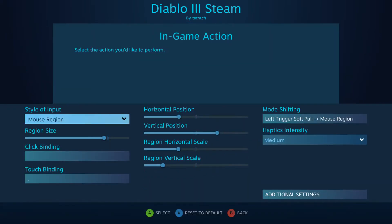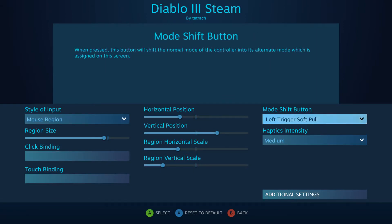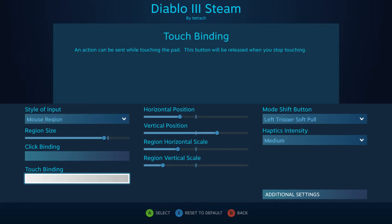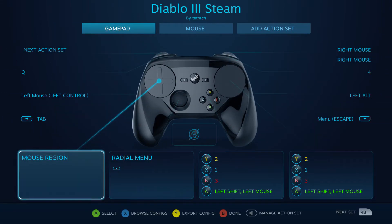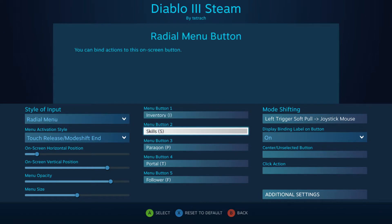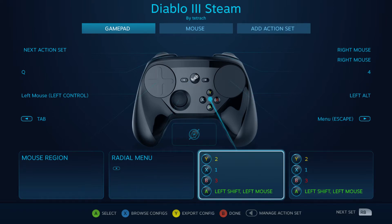As you can see right here, I have mouse region with mode shifting on, so when it soft pulls it switches to another mouse region which removes the touch binding — that way it doesn't chase the mouse around. I have a radio menu set up for inventory, skills, and everything else.